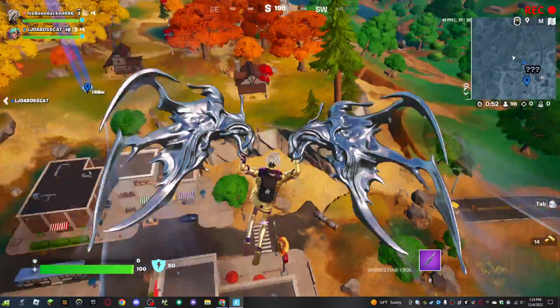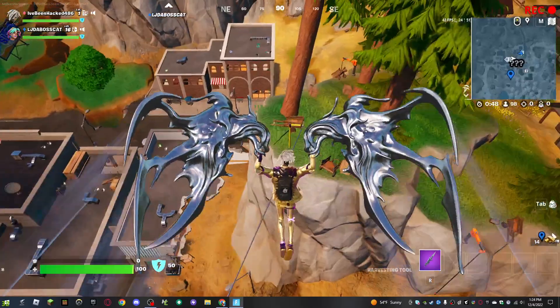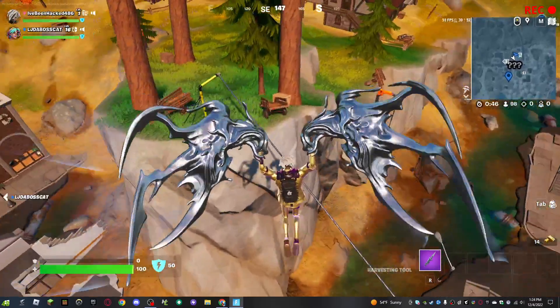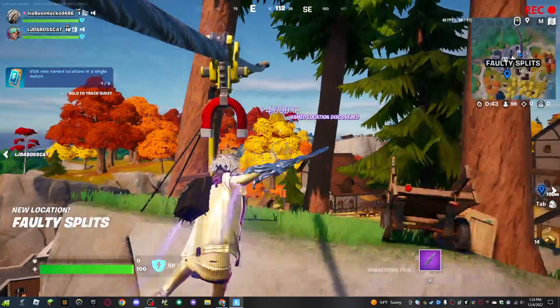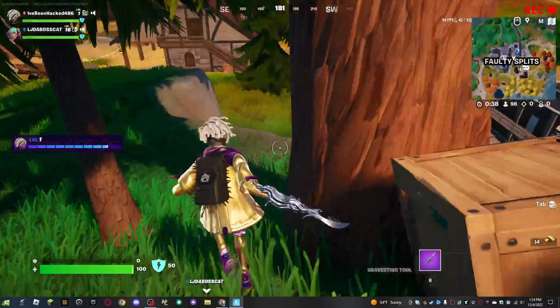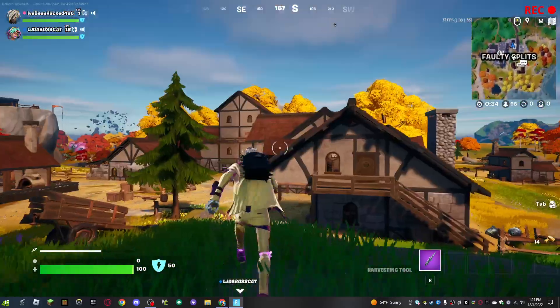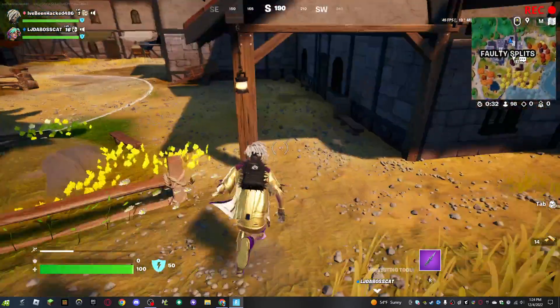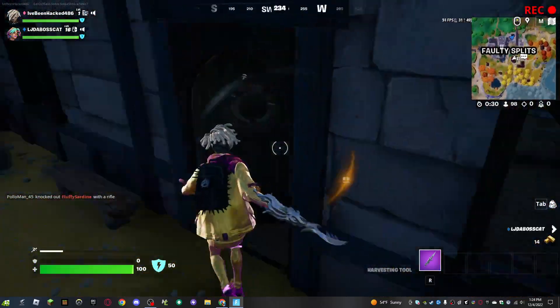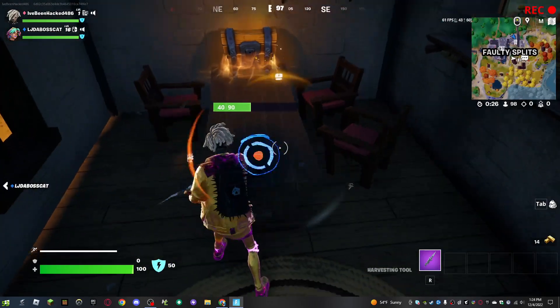There are two new shotguns. One is kind of like the auto shotgun but different, and then one is like a pump and striker put together. I have it right now - it's got a red dot, which is kind of good. Also the visual stuff was changed.